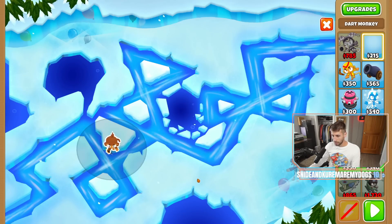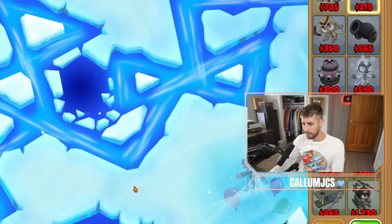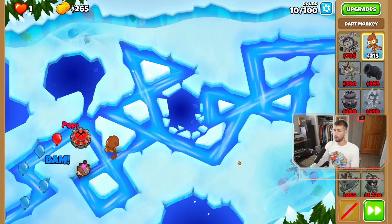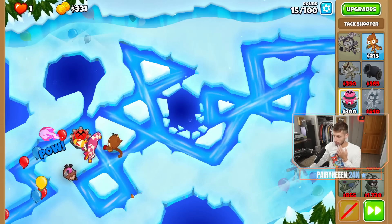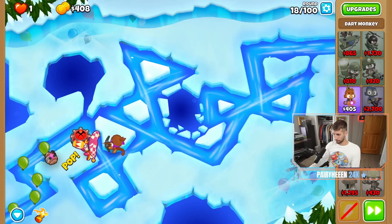So start with the dart monkey and this time we'll go with attack shooter. How do I just go for crossbow again? I'll get down Gwen first. We love Gwen. Once we get out of the early game, I think we'll be okay. Purples will not get us this time — I refuse. Don't quite know where I'll get the MIB, that's a problem for another day. So we have top path for magic.